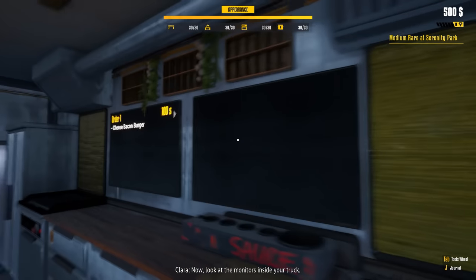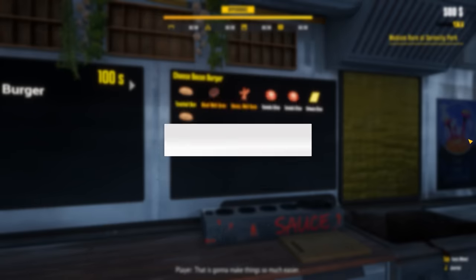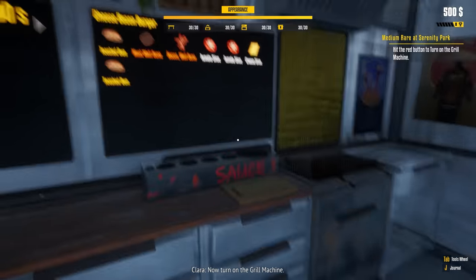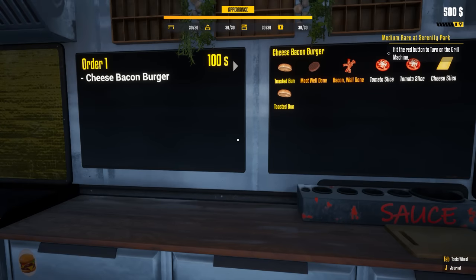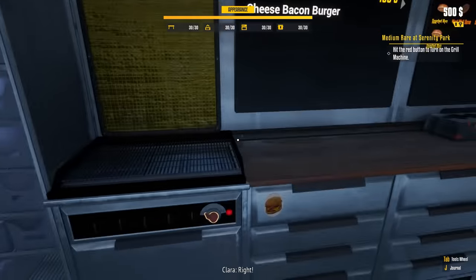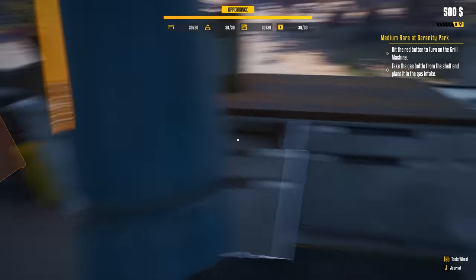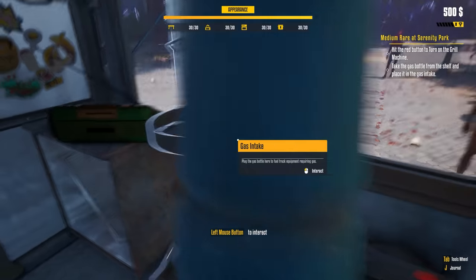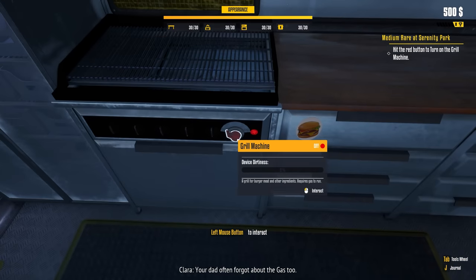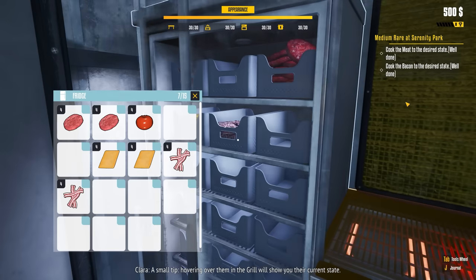Look at the monitors inside your truck — they have all the information you need about the orders and recipes. 'That is going to make things so much easier.' 'Now, turn on the grill machine.' This kind of reminds me of Cooking Sim. 'It's not working.' 'Right — you need to take the gas bottle first and put it in the gas machine.' And that makes sense. I'll have to keep this in mind. There we go — bacon and meat on the grill, well done.